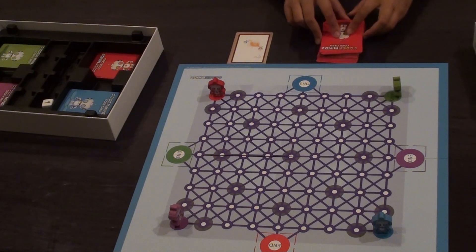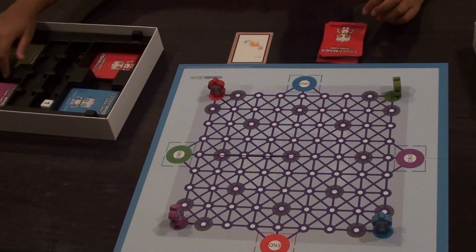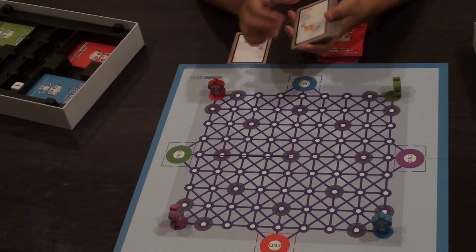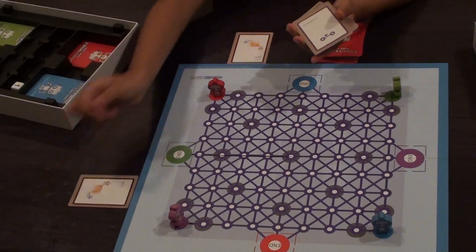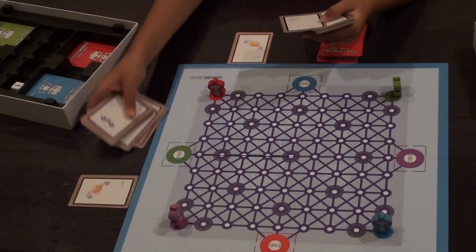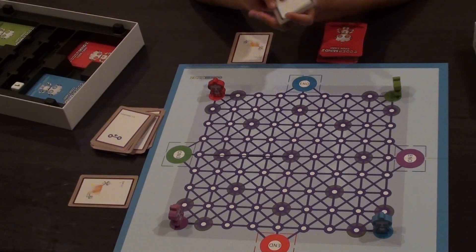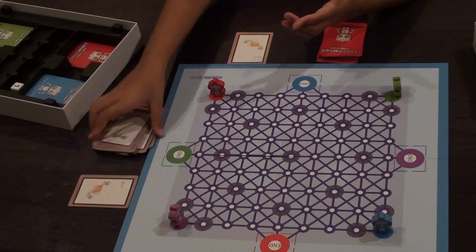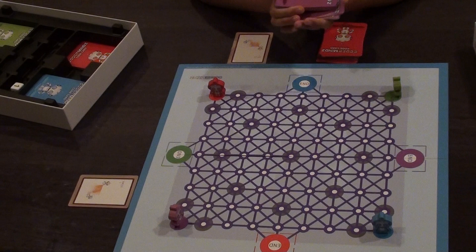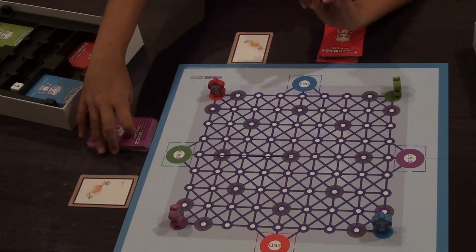I'm going to do the same for the purple robot. I'm going to put the zap card right here, take all the purple bordered cards and put them here, then take out the black and green bordered cards and put them aside. Then I'll take the purple cards, just like I did for the red, shuffle them and put them right over here.